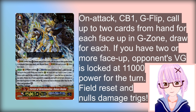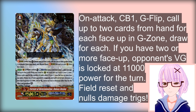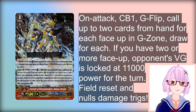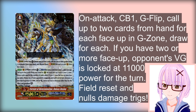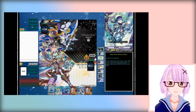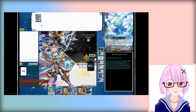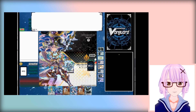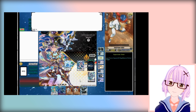So how exactly is Torrent of Determination broken with Zazon? Well, if you use Odysseus to activate Zazon twice on turn 1, you already have 2 face-up cards in your G-zone. Then when you use Valios' skill, you flip another one — so you have 3.